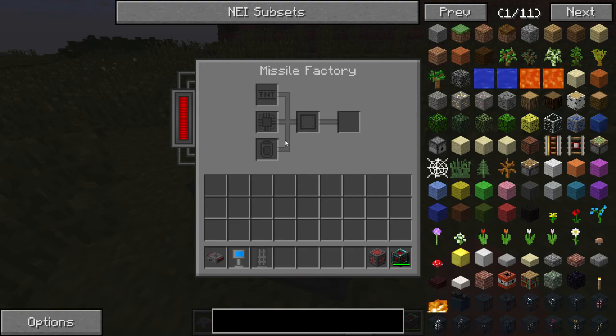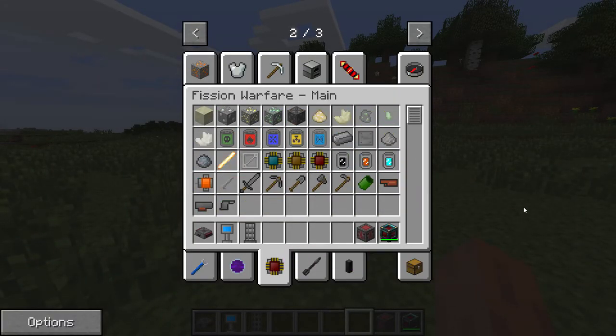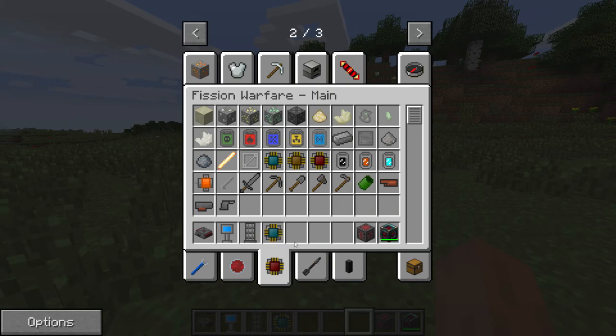Alright, so as you can see there are four little slots here. You have the explosive, which I talked about, the accuracy chip, and the fuel canister. And this is, of course, the steel you're going to plate the missile with. Now, if you go ahead and look in the Fission Warfare main tab, you will see all the ingredients you need. So what we can do is take a basic chip, which will control the accuracy of the missile.